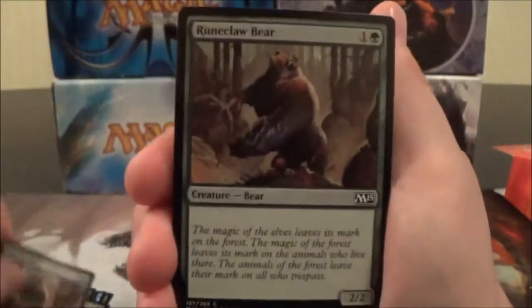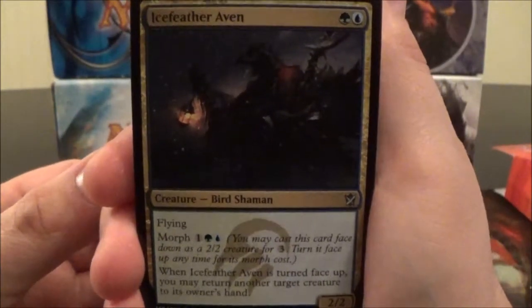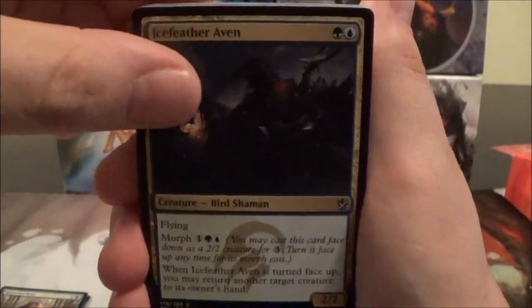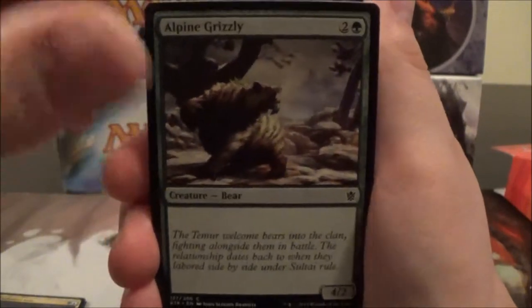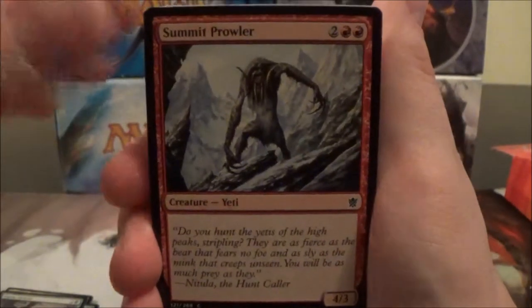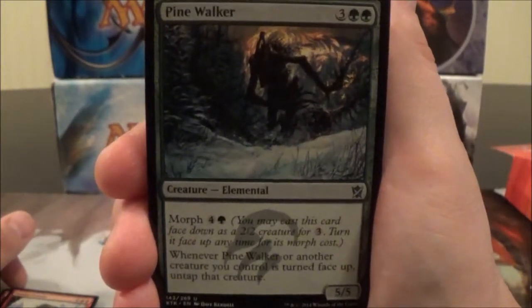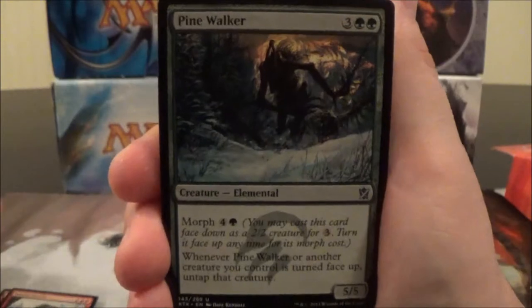We have two Runeclaw Bears. Here we have Ice Feather Aven — a two-cost 2/2 flyer with Morph for two colorless, a green, and a blue. When it's turned face-up, you may return another target creature to its owner's hand. Here we have Alpine Grizzly, a three-cost 4/2 — just a vanilla creature. A Summit Prowler, a four-cost 4/3 vanilla. Here we have Pine Walker — a five-cost 5/5 with Morph for four colorless and a green. Whenever Pine Walker or another creature you control is turned face-up, untap that creature. Not too bad.